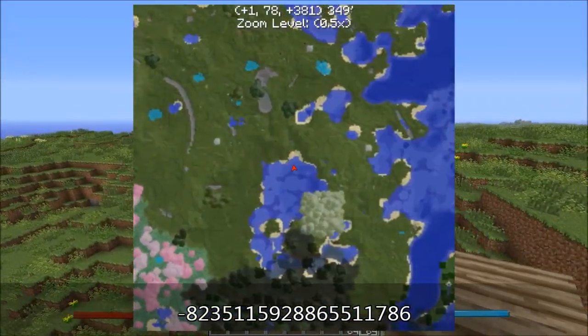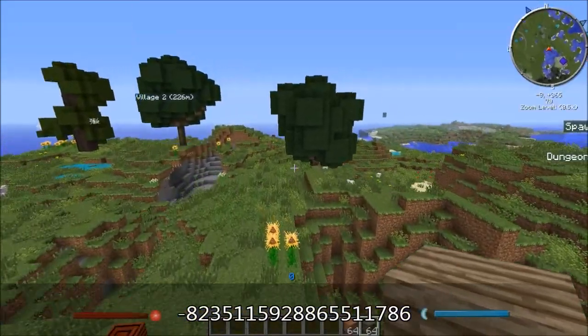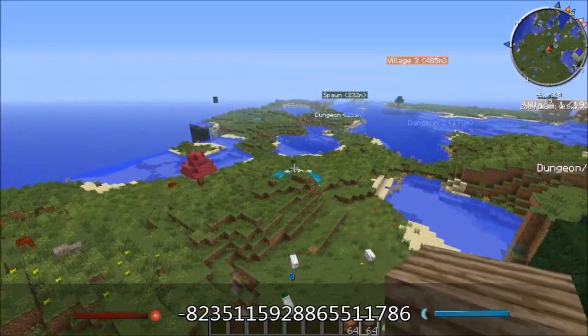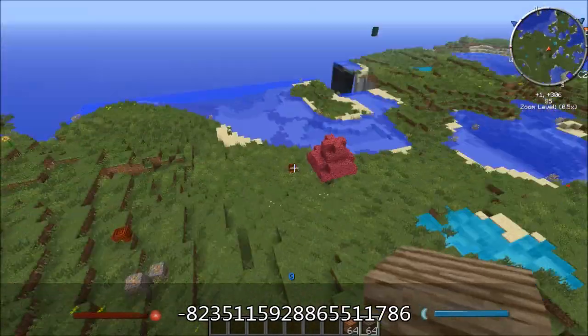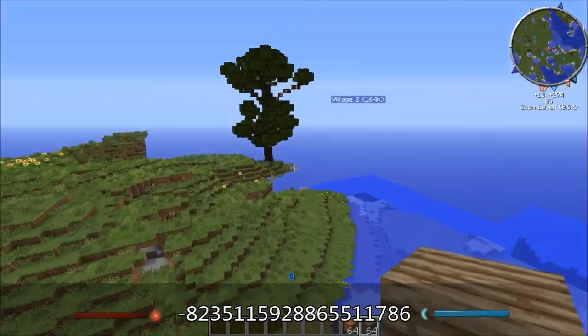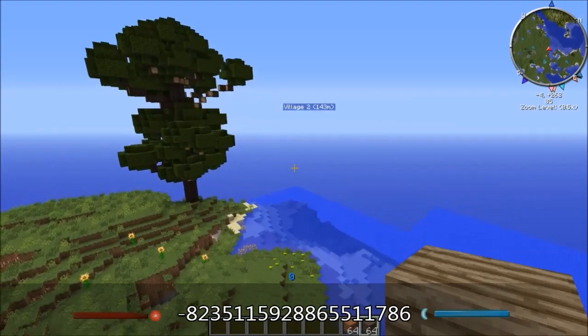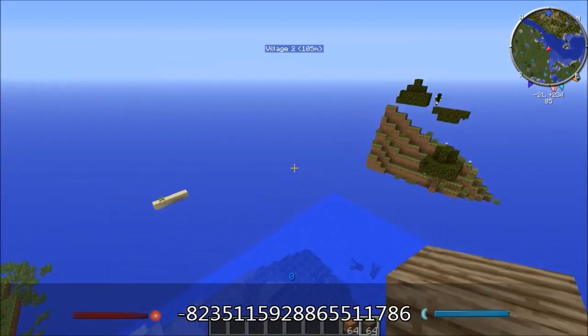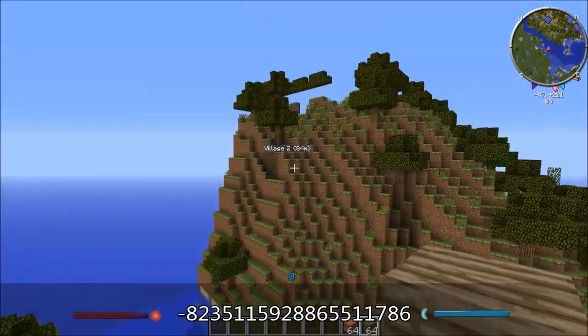This area is actually rather nice — it's a lot of open green area. It's nice green grass and it's pretty open. Let's head over to this village. There are ravines and stuff everywhere, so just keep an eye out for those. This village is right on the other side of this hill.